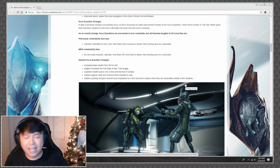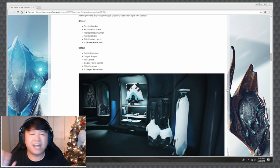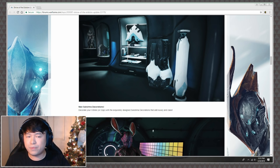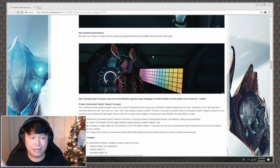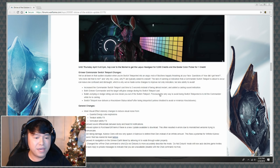We also have some Ikea frame content — new Corpus and Grineer articula have been added in case you want to decorate your ship. I'm not super big on Ikea frame personally, but maybe we'll do a ship tour at some point. There are also new Sukshuma decorations, though they're not really my style. I like things that relate more to me, like articulas — those Eidolon statues cost a ton to put in your ship. Don't forget the Lepus headgear and the Easter color picker — get those ASAP.